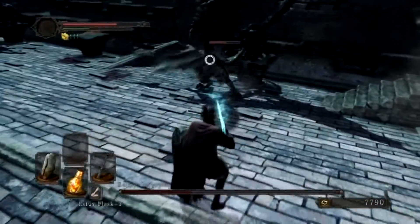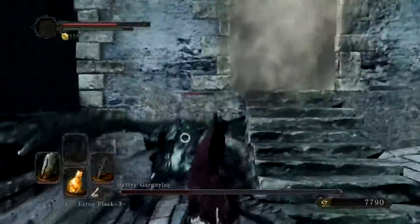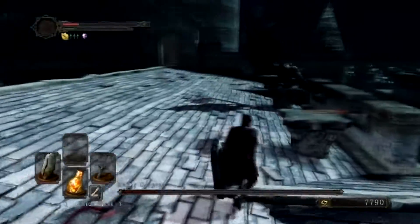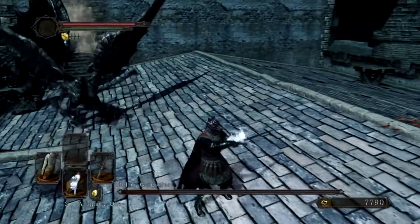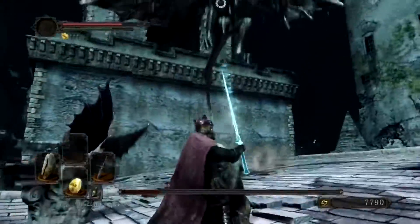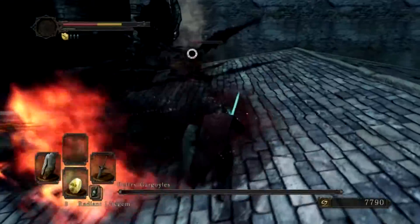Just kill them one by one. There is a total of 5 gargoyles I believe. Right here I didn't count correctly and thought it was the last gargoyle, so I started attacking and put him in a corner which should have killed him if I was by myself. But another gargoyle started coming in so that made the fight a lot harder. Luckily the other gargoyle in the back is stuck, so I can fight this one with almost no problem for a little bit. You can tell in the background he's almost unstuck, but I'm able to kill this guy before having to worry about the other one because he's still stuck.